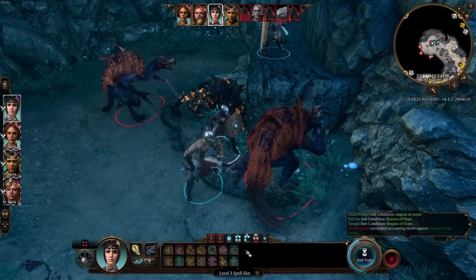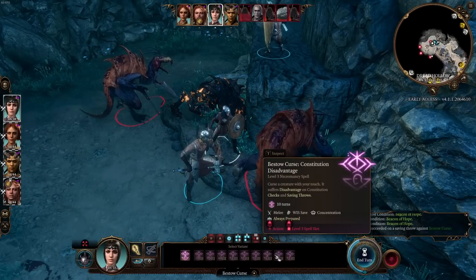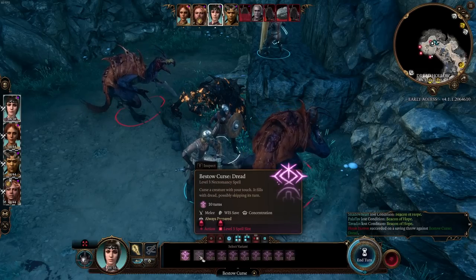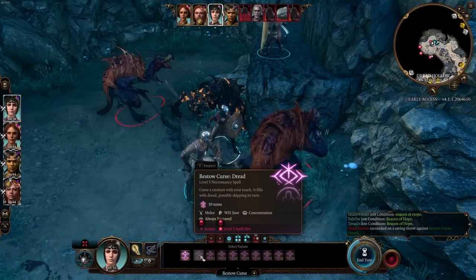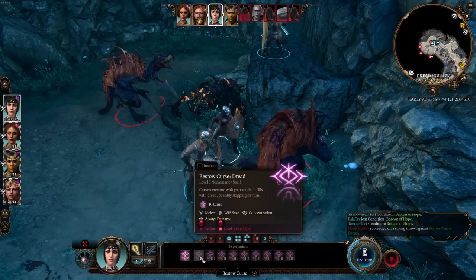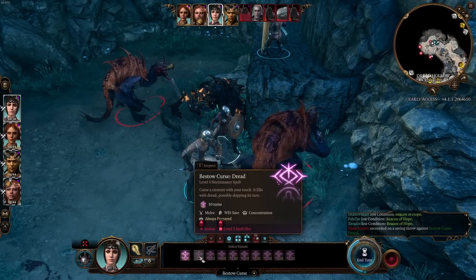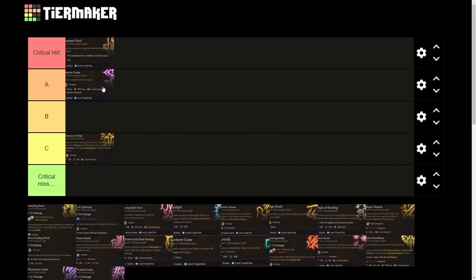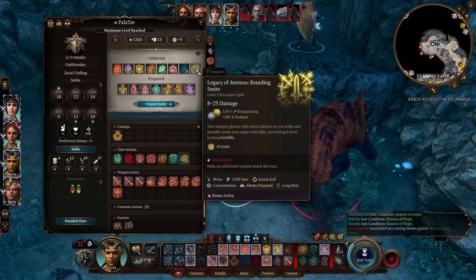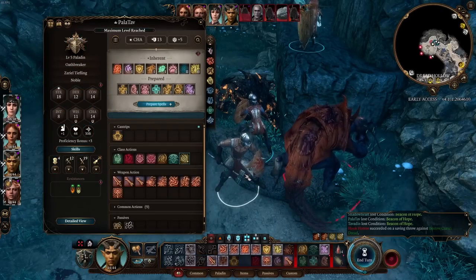I'm going to put Bestow Curse in A tier because of the versatility of its options. The one I'm looking for is Dread — if it skips the enemy's turn, they're basically out of combat and you can just wail on them. If you can find a way to decrease Wisdom saving throws — such as Concussion or Bane — this becomes even more powerful. Keep in mind it requires concentration and one of your valuable level 3 spell slots.